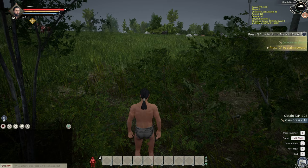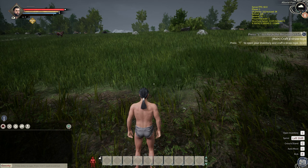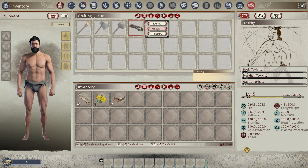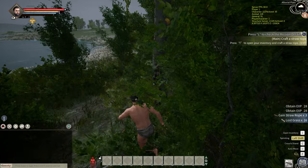Press X for our reward. I have my settings on normal — you can have your experience go a little bit slower if you want by picking the harder difficulty, but normal seems pretty good. We need to craft 15 straw rope. If you right click, you can craft one or pick more — I'm going to make 20 because I'm pretty sure I'm going to need a lot more rope anyway. We are now crafting rope, and while we're doing that I'll pick up more bushes, stone, and wood.